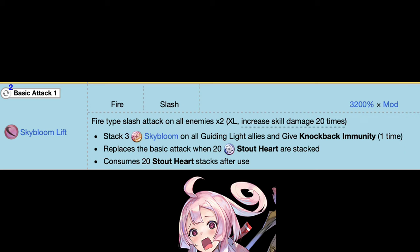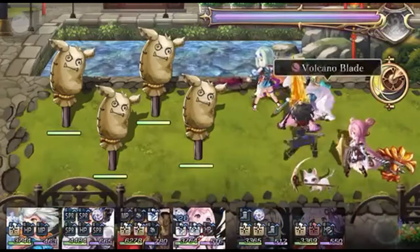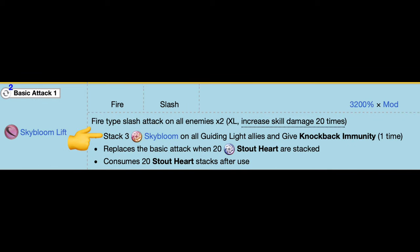Sky Bloom Lift inflicts two XL slash attacks on all enemies and increases skill damage by 20 times. Even before any buffs on a level 88 stellar awakened Sazanka, she does some pretty decent damage with Sky Bloom Lift. It also stacks three Sky Blooms on all guiding light allies and gives knockback immunity. So first we have stout hearts stacks, now we have Sky Bloom stacks — let me explain what Sky Bloom stacks do.